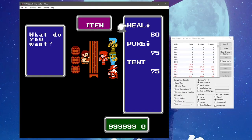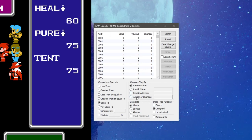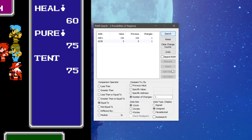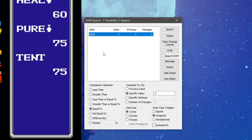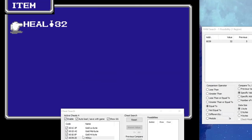To find the memory associated with the party's inventory, I did exactly what used to drive me nuts about shopping in this game when I was a kid — I started buying heels. First, I bought 4 heels and cleared the RAM search results. Next, I set up a filter to find values that had changed only one time, then bought one more heel and applied that filter. Finally, I set up one last filter to isolate those remaining locations that now equaled the value 5. This resulted in a single memory location at address 6039. I confirmed this by setting the number of heels to a specific value using the Cheats tool and comparing that number to what was reported on the game's inventory screen.